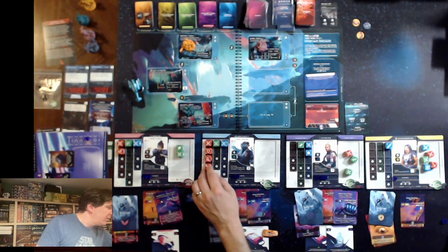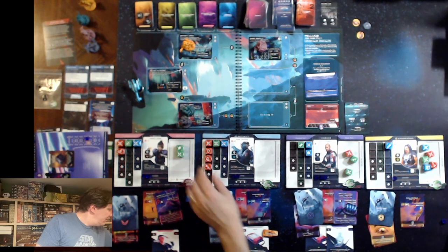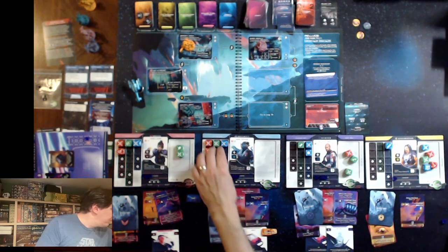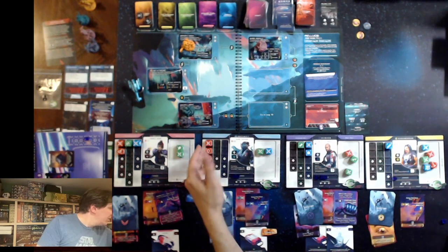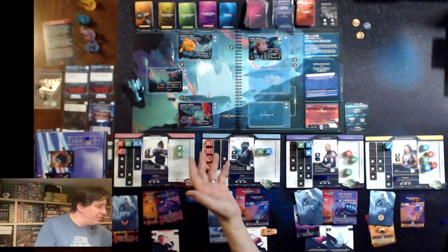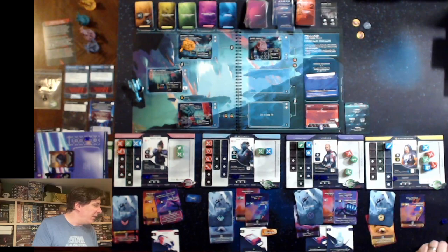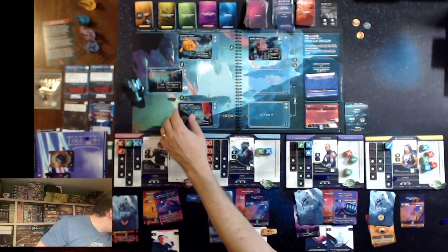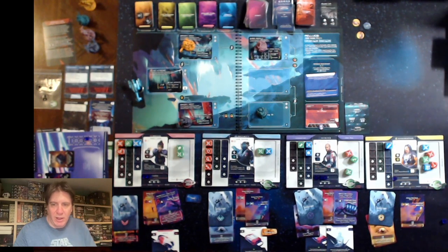His second action is going to be to continue on towards the unknown — he's going to have to spend two dice to do this. I think I'll spend the blue and green and see what happens. All of these symbols are potentially useful here. He's actually capable of generating three of the four symbols on the scan card between his conversion ability and these two. I want to hold on to the red dice since he's got the ability to re-roll them. He's going to move over here — this is not a dice check, I don't have to roll anything. I'm going to go to log 16.